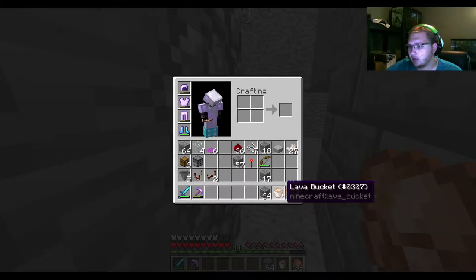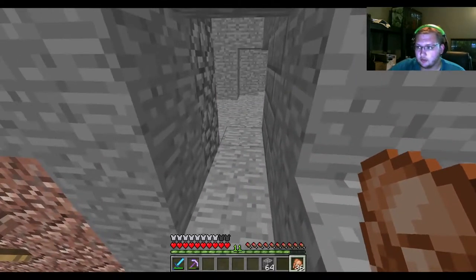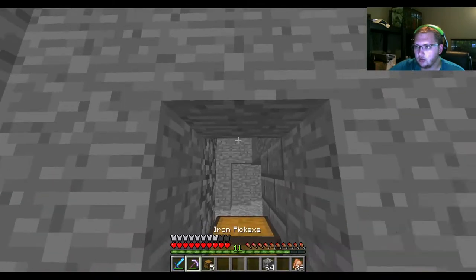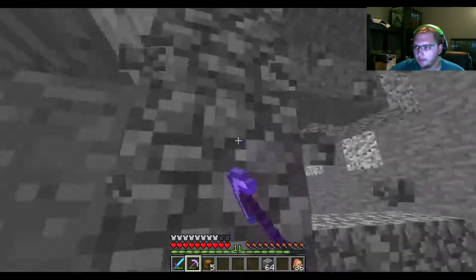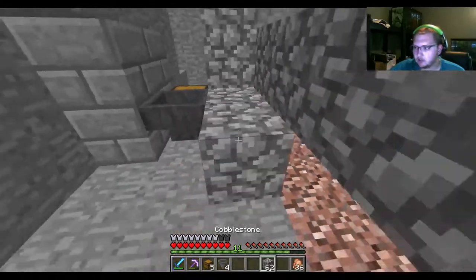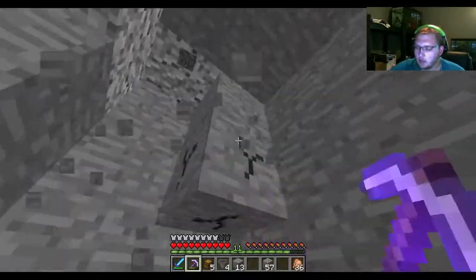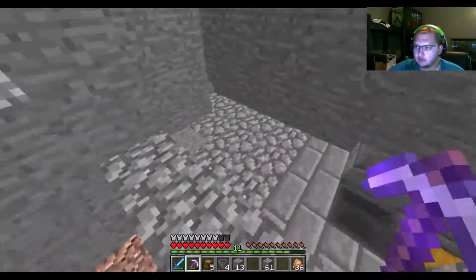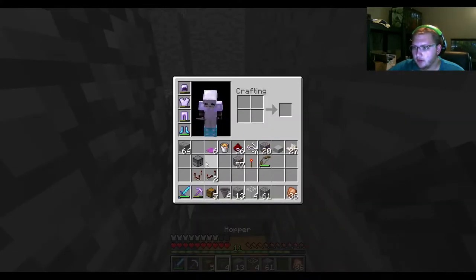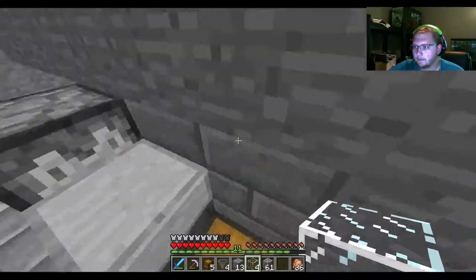Okay, I am back. I got my bucket of lava, so I think we are ready. First step — referencing my tutorial — you need a chest like so. Then a hopper pointing inward towards it and blocks surrounding it. That's the first layer. Then a dispenser right there, a half slab on top, and glass on top of that.